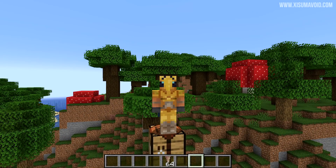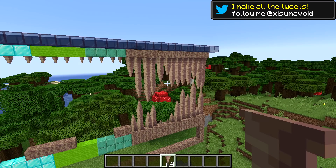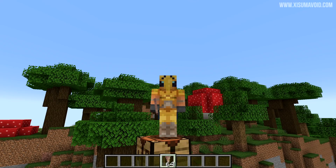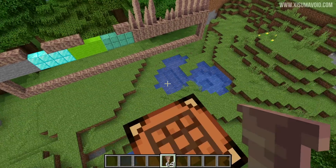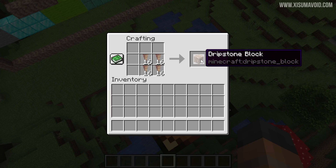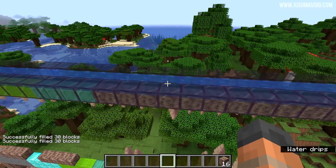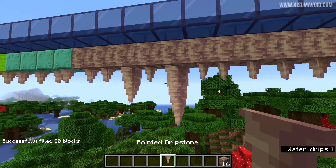Now you might want to decorate with some dripstone, and this means you're going to need to get your hands on pointed dripstone, which is now going to be farmable. This process, though, is incredibly slow — I've actually sped the world up by 300 times in order to get this stuff growing. With the pointed dripstone you can then craft that into dripstone blocks. The trick is that we have some water at the top, then dripstone blocks below, and then the pointed dripstone.